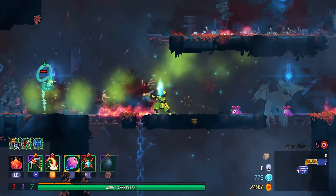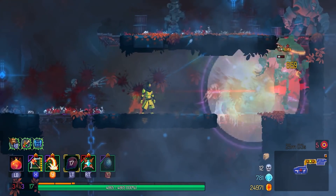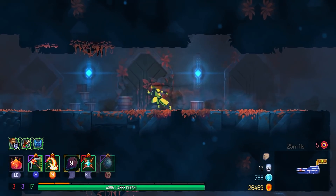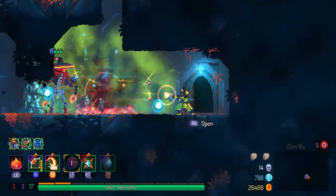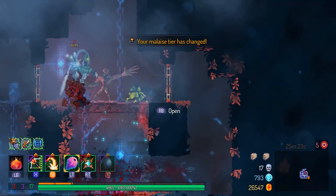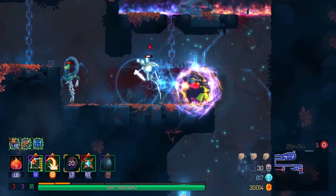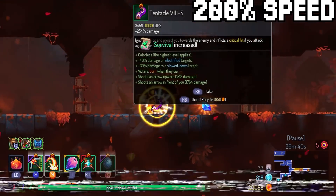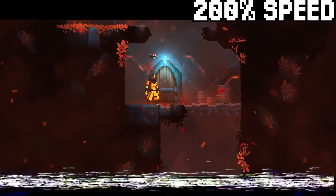Moving on forwards to the Slumbering Sanctuary because I think I can take the challenge. For those who don't know, there is no food shop in the Slumbering Sanctuary, but there is a curse chest. I think that makes it the hardest biome at this level. If you go to Graveyard, Stilt Village, or Fractured Shrines, all three of them have food shops, but that's not the case with Slumbering. I would say definitely come here if you're doing extremely well in terms of your build, because Slumbering Sanctuary gives you the most amount of rewards in terms of scroll fragments.